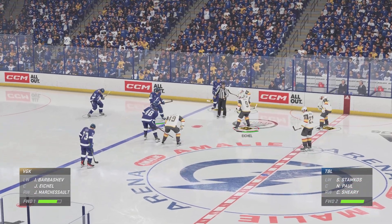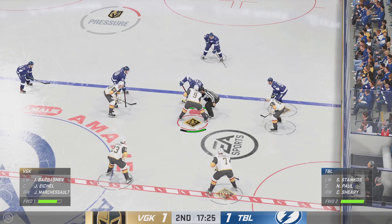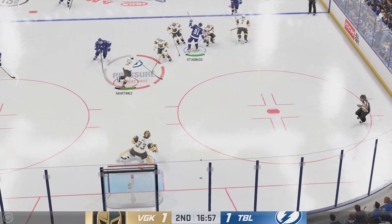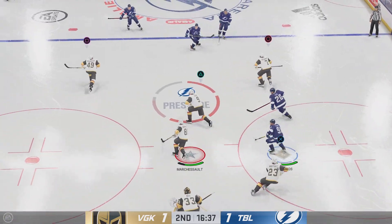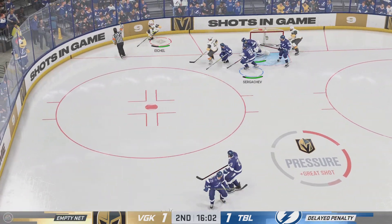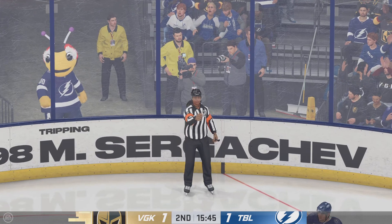Lots of time left in this period. The next goal could be a big one as we are tied. Off the draw at center, they take control of the puck. Puck scooped up by Paul. Here's a shot, and the goaltender comes up with a piece of it to keep it out of the net. Great positioning by the goaltender to redirect. Looks like there's going to be a call right there — Pat Sabanese! What a hip-check on the play! He delivered that perfectly!